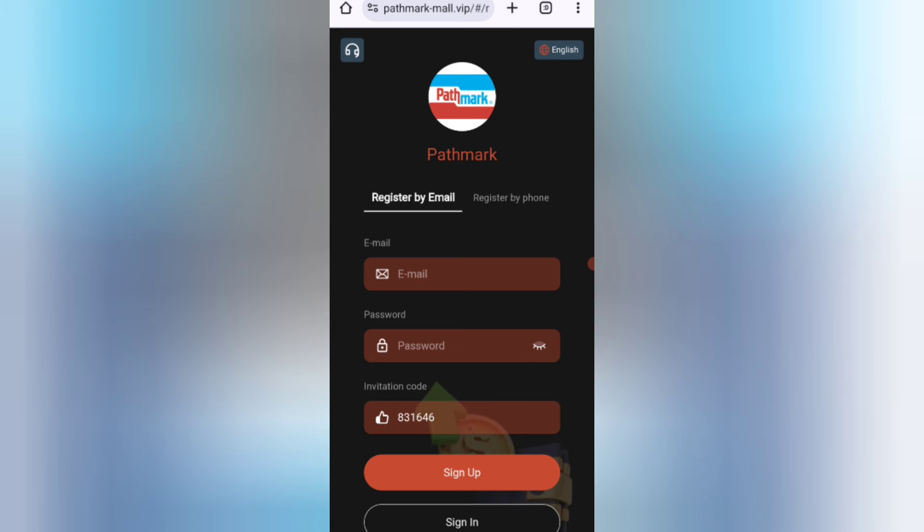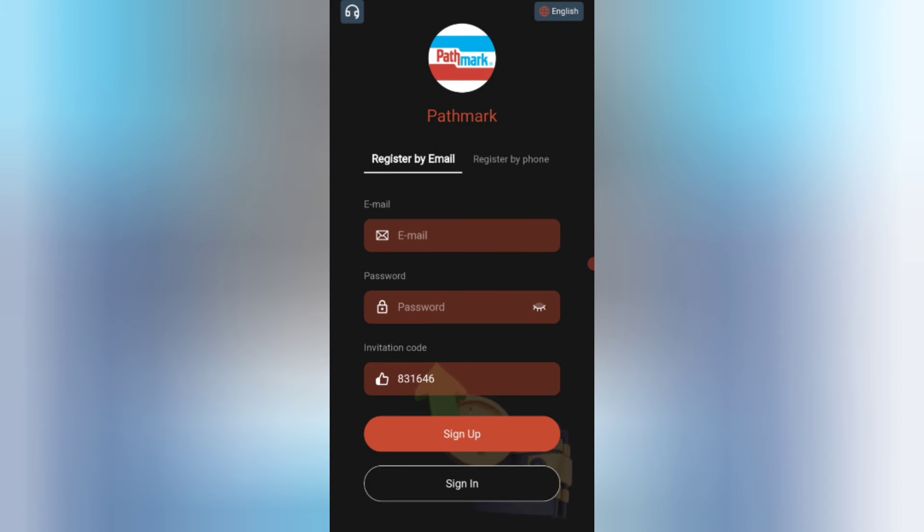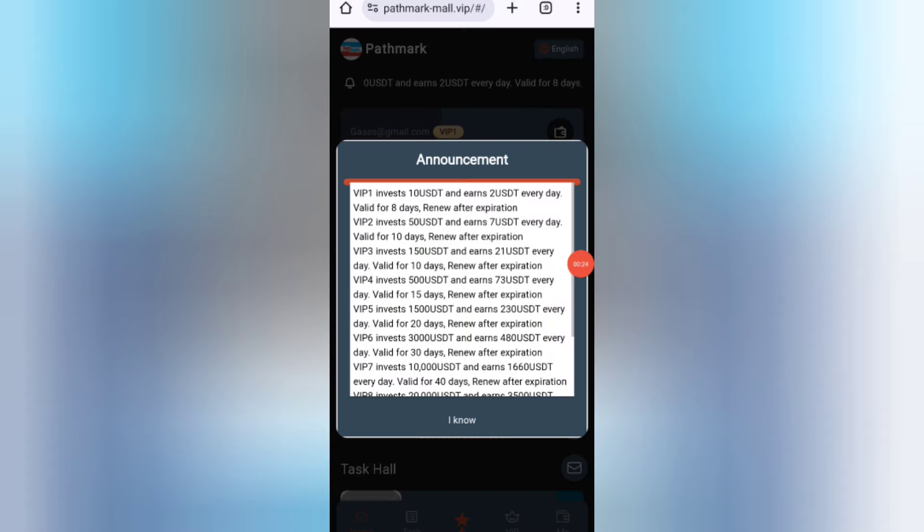First, click on the description link, then you will find the website. On this page you can sign up your account. First, enter your email, then your login password, then enter my invitation code, and click on the sign up button. After signing up, you will see this interface where you can see the latest announcements of the website.